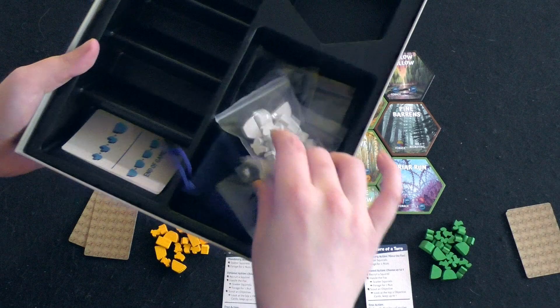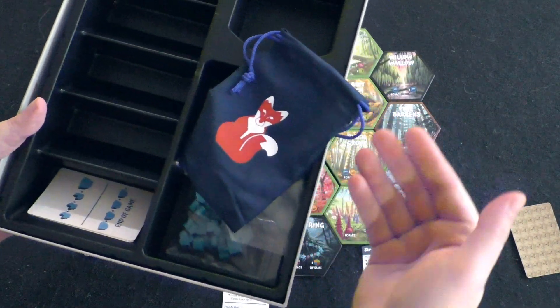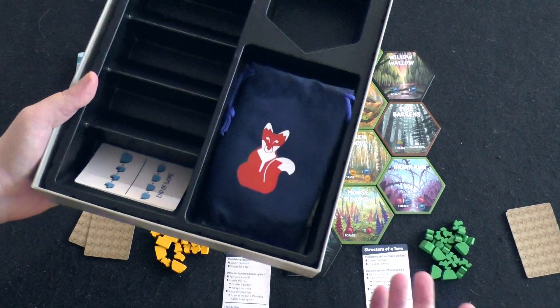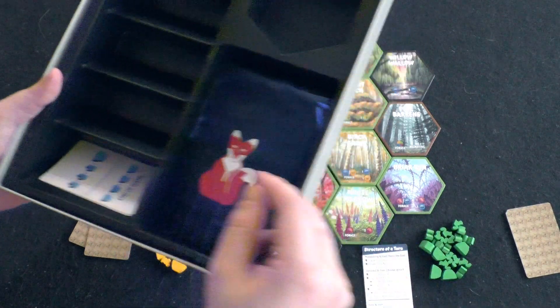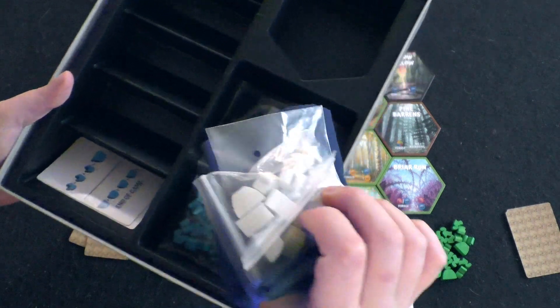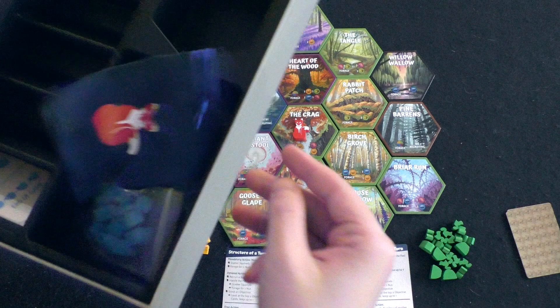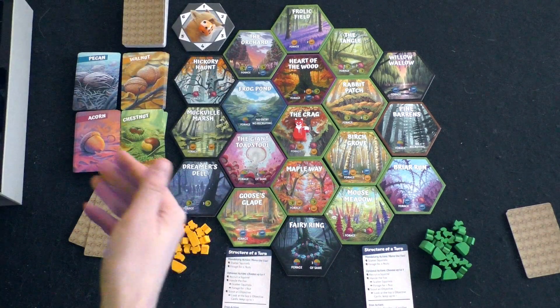Here's a quick look at the box insert. These are the things we're not using. This baggie is not used during the game, but it's here in case you want to store your stuff, which is kind of cool. These are the other two player pieces we're not using — the white and... oh, there's a blue! I didn't know there was a blue. Well, I'll pick yellow anyway.